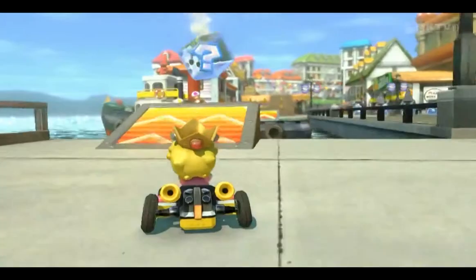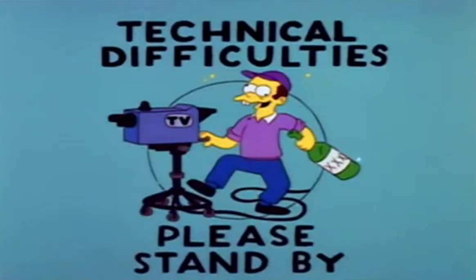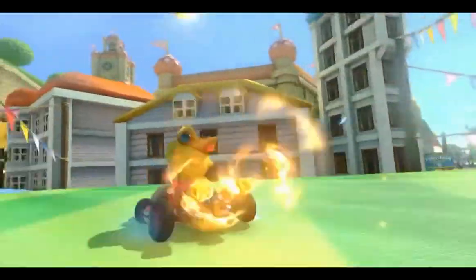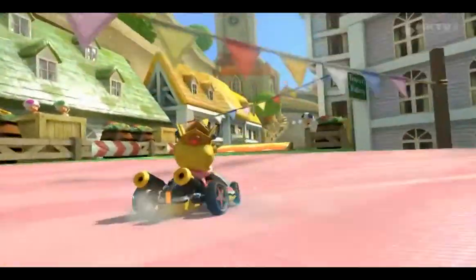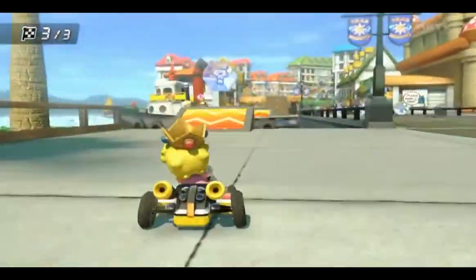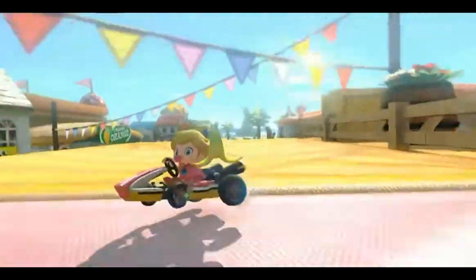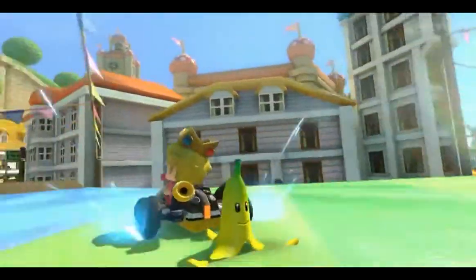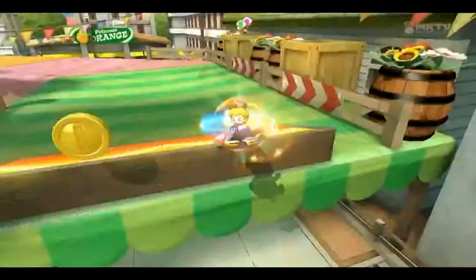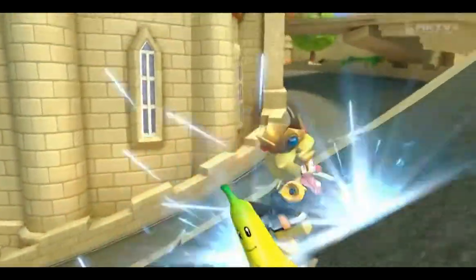Coming in at number 3 is Toad Harbor. In Toad Harbor, you start off next to the harbor, then you drive near a town and some trolleys. The best part of the map is that near the end, there's an anti-gravity segment where the ramps and speed boosts are on the walls, so you have to jump and ramp in anti-gravity — that's awesome. Then after that, it's a huge steep hill with more ramps and speedpads, then a shortcut, then the finish line. Not much else to say, but it's a great map to show off anti-gravity, and it looks beautiful.